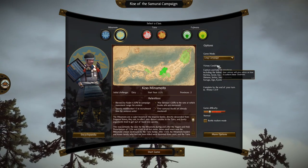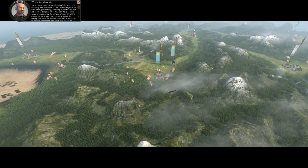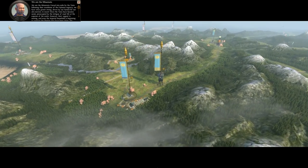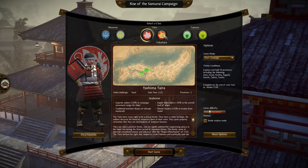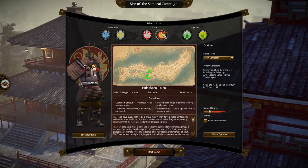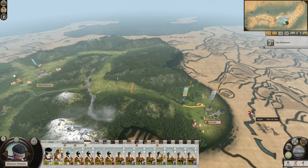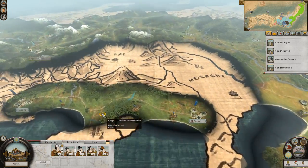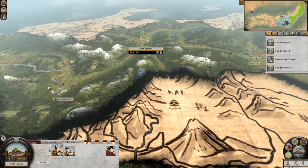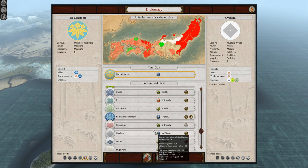In the campaign I chose to play as the Minamoto clan. They're right next to the Tyra clan, and the Tyra clan is pretty big — essentially the strongest faction on the map. You can play as them but they're fucking massive. So I started a warpath away from them, had to escape, and it was going quite well. I gained a lot of territory and was kind of proud of myself. Nothing could go wrong.